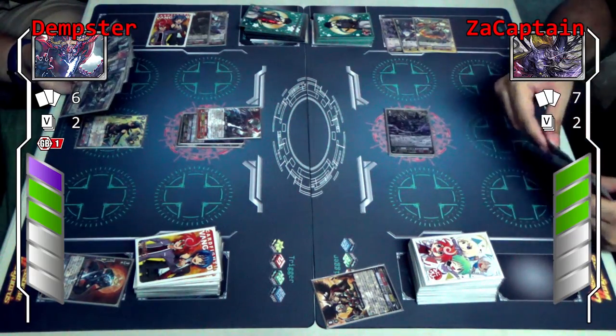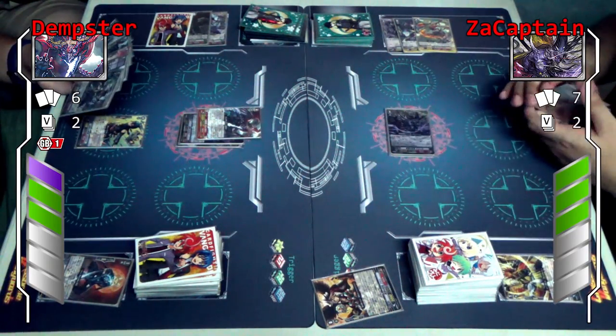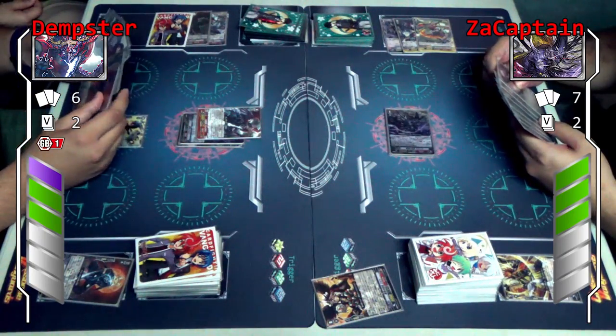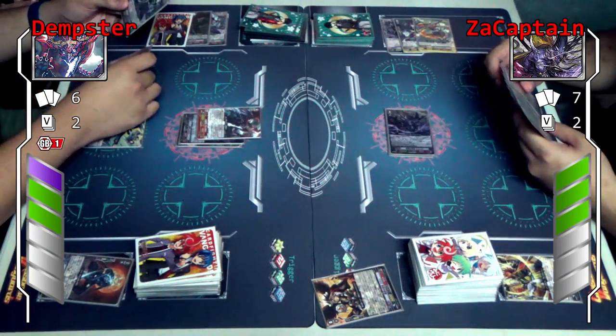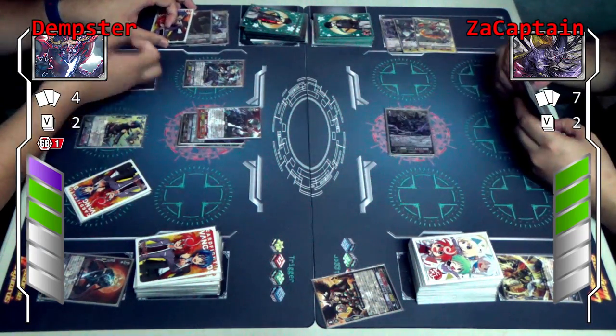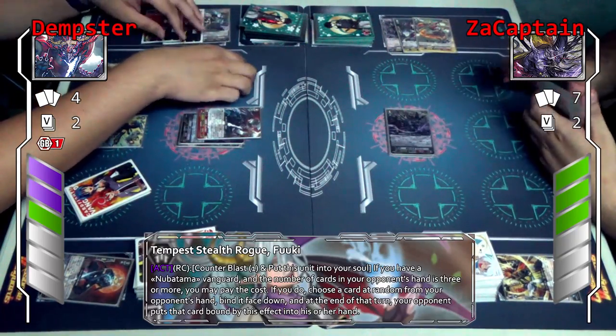Then I'll call Dread Master here and I'll call Fuki. I'll use Fuki's skill — Counterblast one — move him into the soul. If I have a Nubatama vanguard and my opponent has three or more cards in hand, which it does, I'll repeat the cost. My opponent chooses one of my opponent's cards at random — bind face down. And then you turn back to your hand.